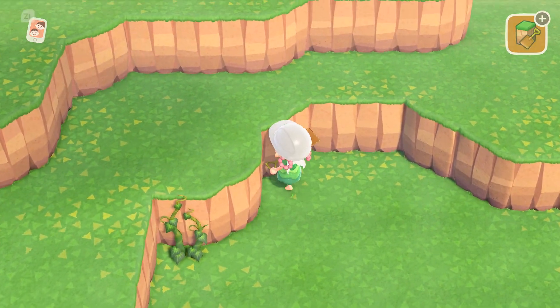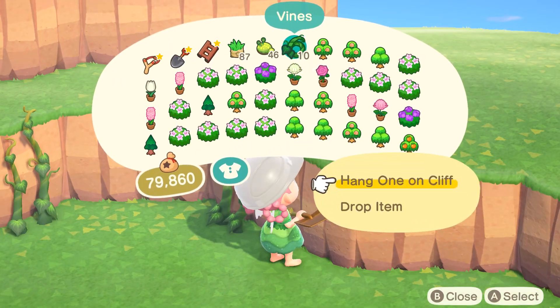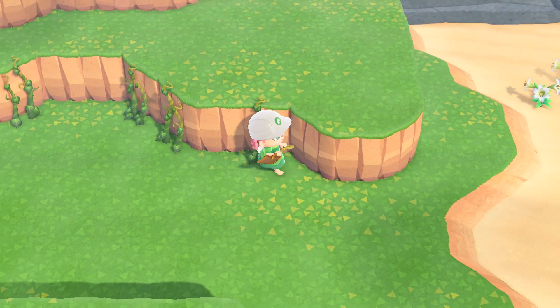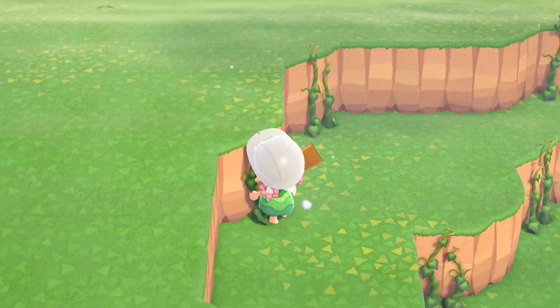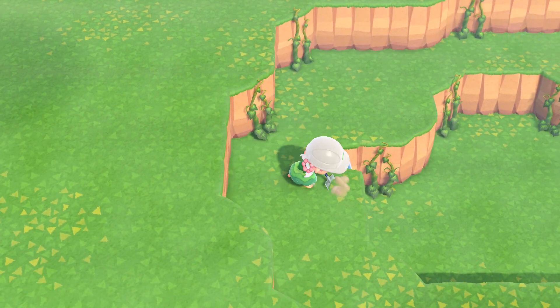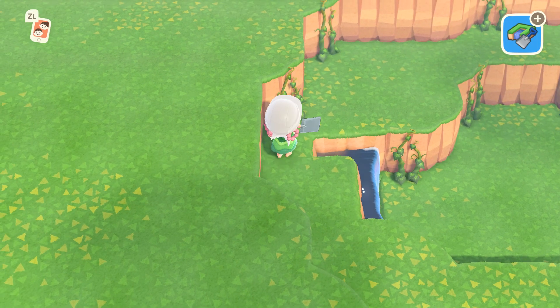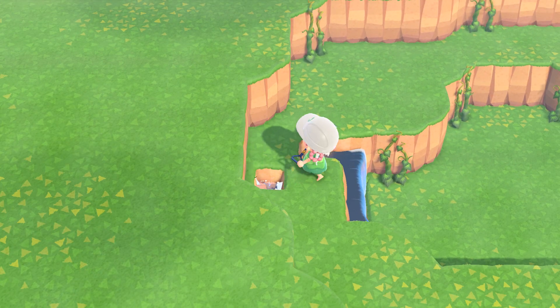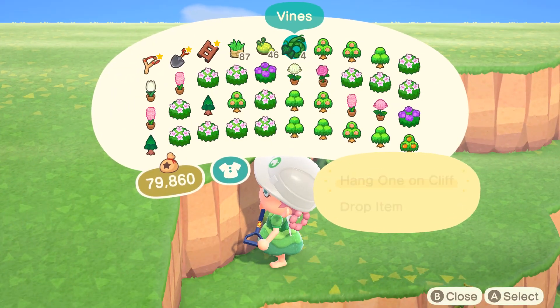I was playing around with this area for a long time. I originally wanted to create a villager home here and have a sunken area in the front. But when I placed the villager home down, it looked a little bit weird because my Nook's Cranny is here. It also looked weird having the shop and then a sunken area and then my villager home just across from the Nook's Cranny.